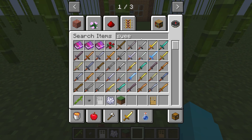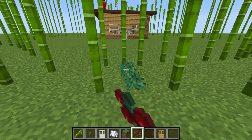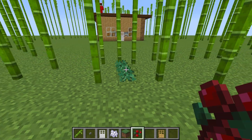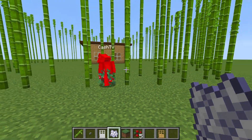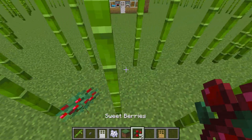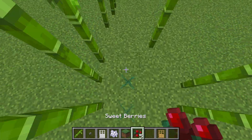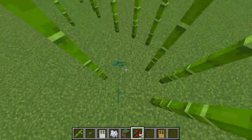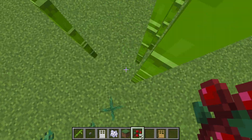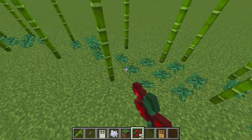Sweet berries actually damage you — do you want to test it out? Ow ow oh my gosh, get me out! The creepers are gonna have trouble getting through this. Time to place all these sweet berries inside the bamboo to fill up the empty spots. This is so smart — it'll also make our wall look super colorful!